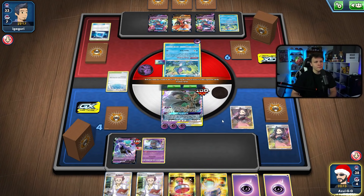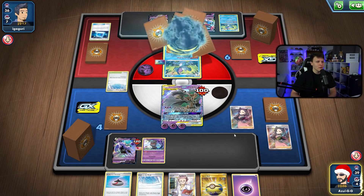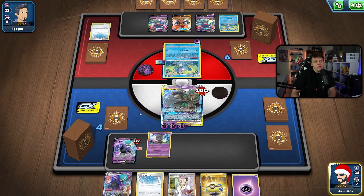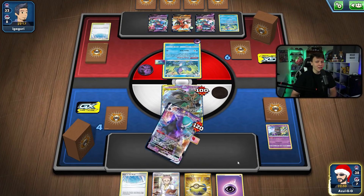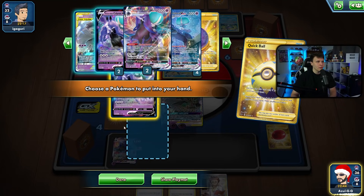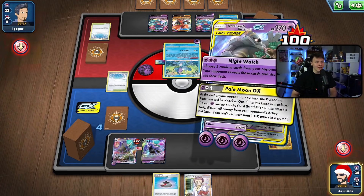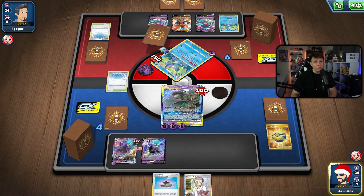I'll try to set up a bit here — I'll bump the stadium and put Path to the Peak back in play. With the way their build is, it's possible they don't play Crobat or Dedenne, but it's also possible they do. I'll grab another Calyrex V and throw down Path to the Peak. We're down to three prize cards now which is really good — we only need to knock out one more VMAX to close out this game. A good top deck here with Evolution Incense could let us get the Calyrex VMAX set up and then really start pressing.